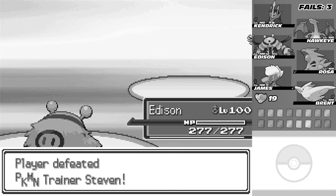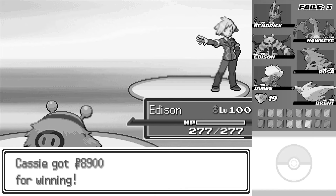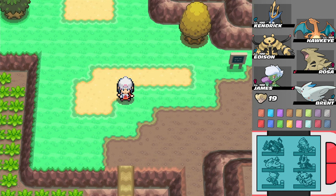He didn't really give us much - just some money and that was it. But we can re-challenge him whenever we want, so hooray! But this episode, we have one more Pokémon to get, and we're done stalling. We're heading to the top of Mount Coronet to go get the original one.